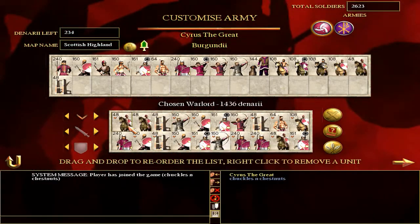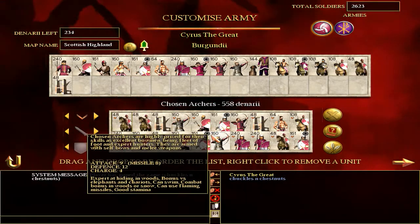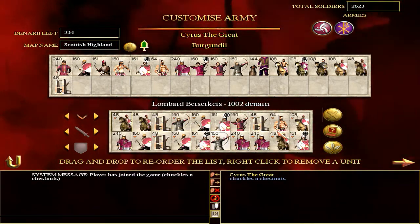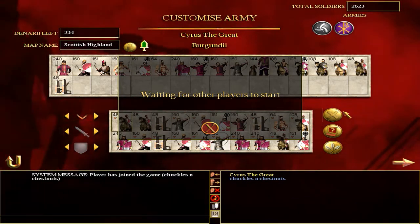So that's my army. That looks pretty cool. I got some Chosen Warlord, some Chosen Archers. Let's do it, let's get the job done.